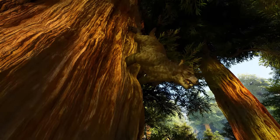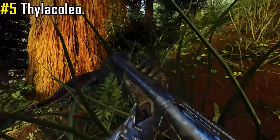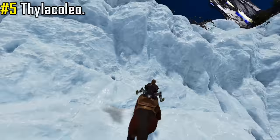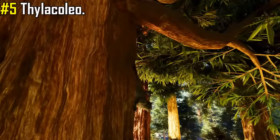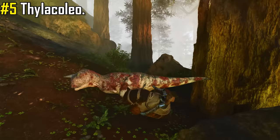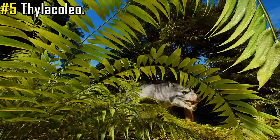In at number 5 is the Thylacoleo. You'll find them in the Redwoods — you won't even know what's hit you until you're snuggled up in its grasp and it's eating your face off. They are the tree huggers of the Redwoods, awaiting that perfect time to pounce on an unsuspecting victim. With strong stats across the board, they are an extremely versatile mount when exploring, being able to jump and scale vertical walls, maybe even pouncing on an unsuspecting enemy. And although they are medium sized predators, they are not to be underestimated.